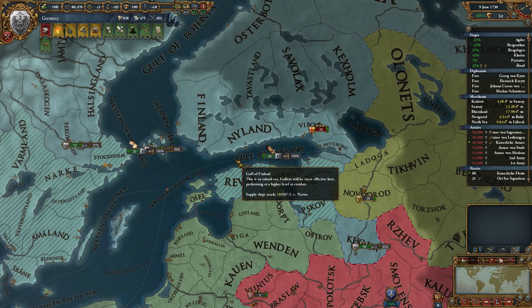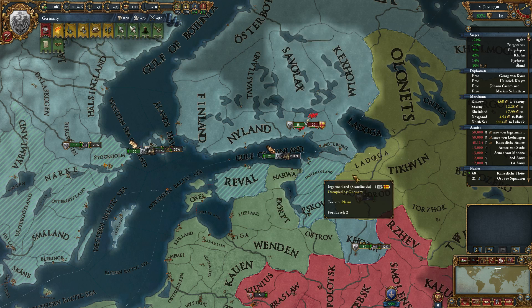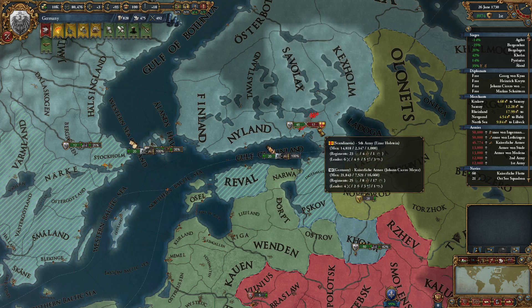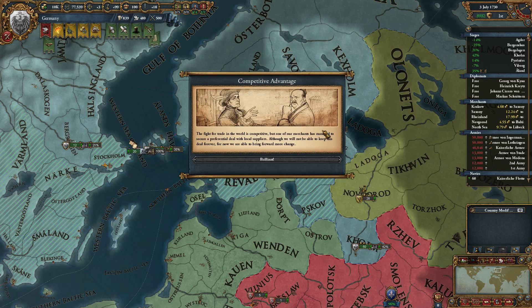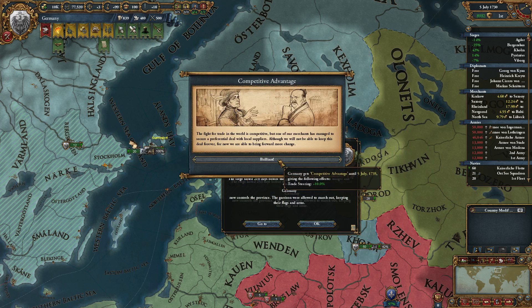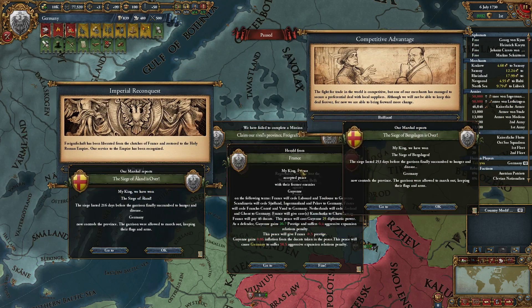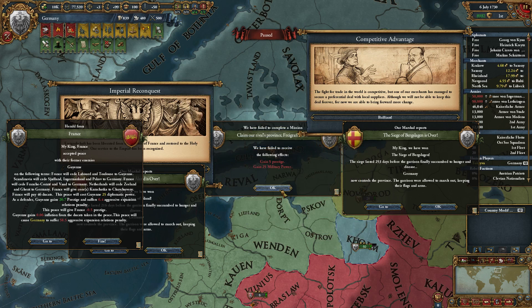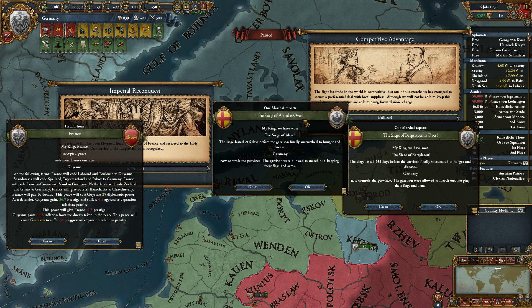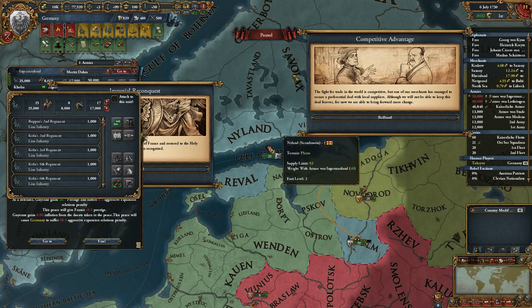If everything goes according to plan at least. Still got 80,000 manpower left over sea. And they're gone. War is finally over. Claymore rivals. Province has failed. Siege of Ireland. We did get Ingermanland — that's quite nice of them. Actually let me check in a second what else we got.